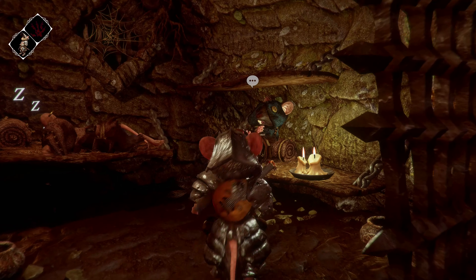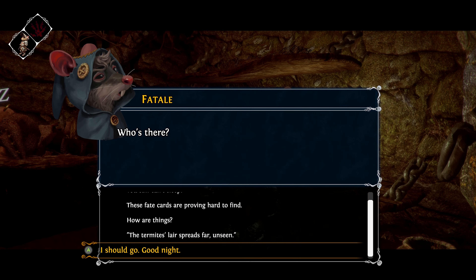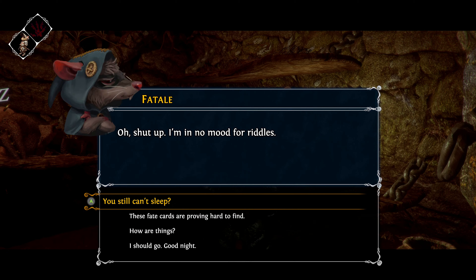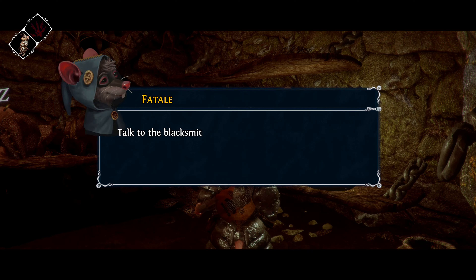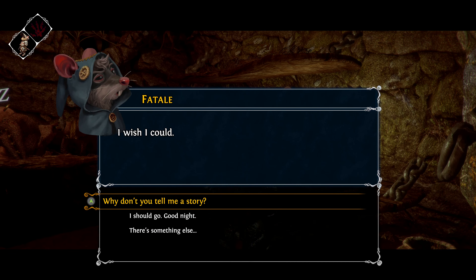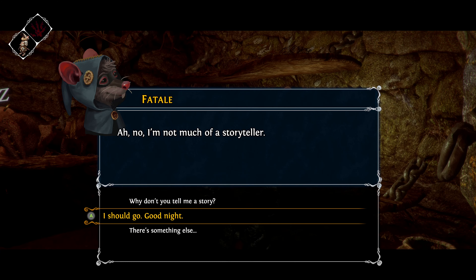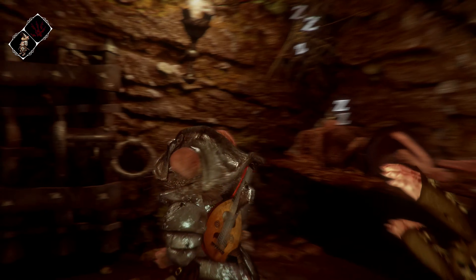Talking to Fatale: 'still can't sleep, these fake cards are proving hard to find.' I try the passphrase and she says 'Oh shut up, I'm in no mood for riddles' - so she just thinks it's a riddle. Interesting that the game gave me the option on her. She says to talk to the blacksmith about the fake cards - he might point me in the right direction.